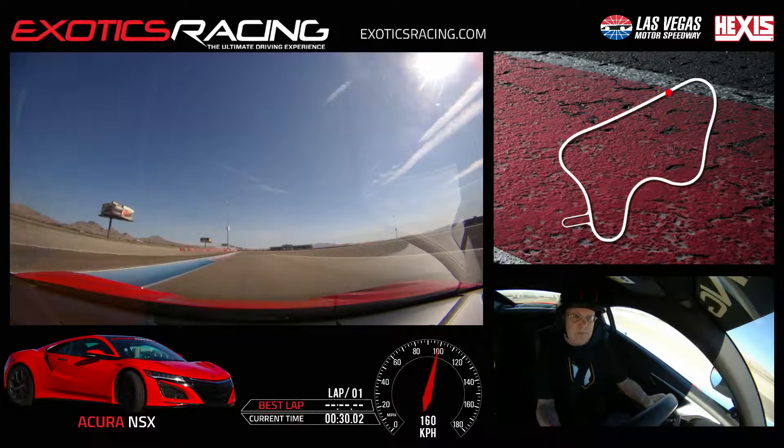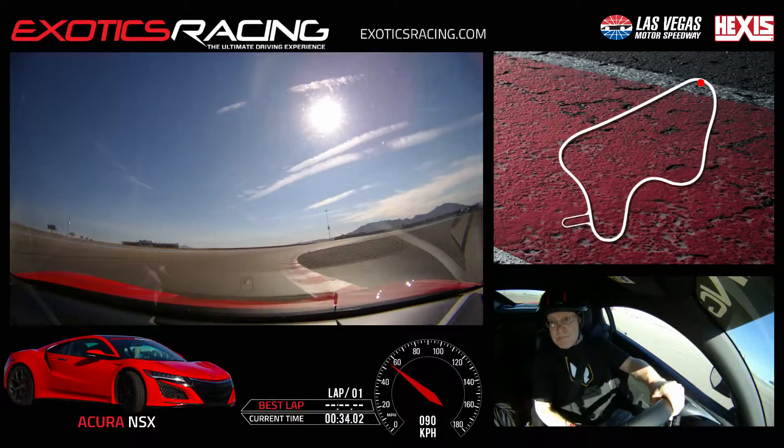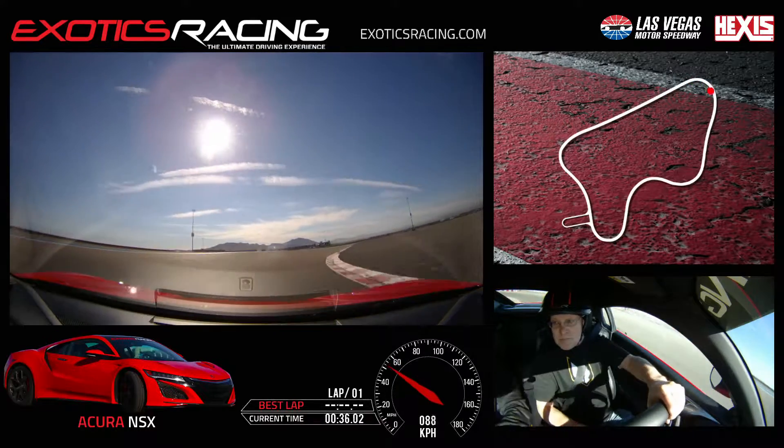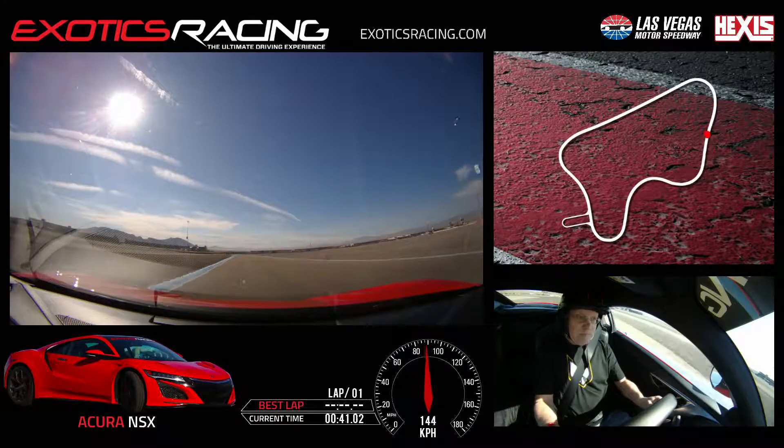Brake a little bit more to your left, eyes right, stay up high and then turn in down on that apex, all the way to the bottom of the track. Squeeze back into the throttle, start to unwind all the way to the left side. There you go — you want to widen the radius of the corner.